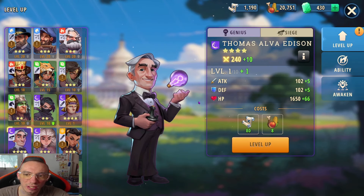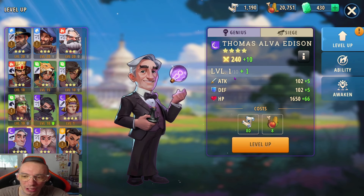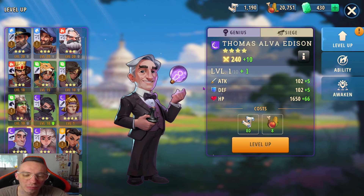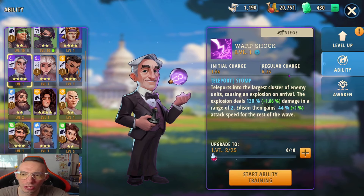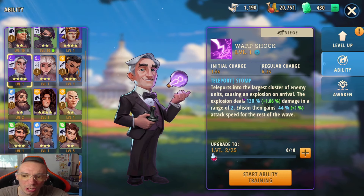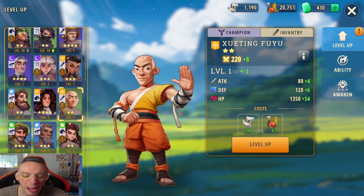The final class is Genius. I actually just pulled Thomas Edison — really cool character, I need to build him out. Genius characters are going to be setting traps and doing tactical maneuvering around the map. Thomas Edison's ability teleports him into a large cluster of enemy units, causes an explosion, and deals damage. Their abilities generally involve teleporting and moving around the map.